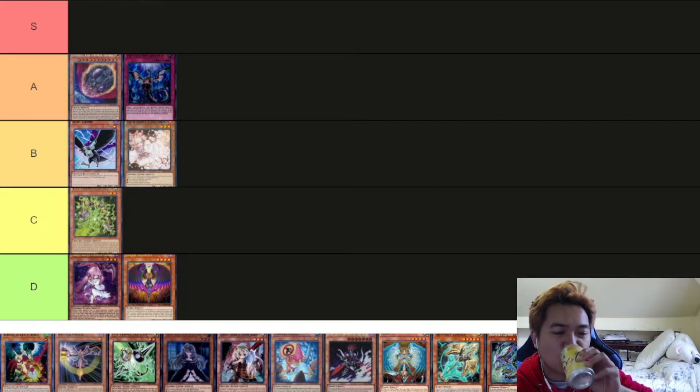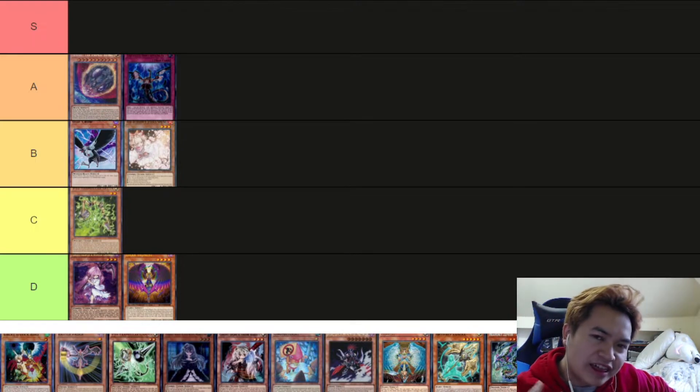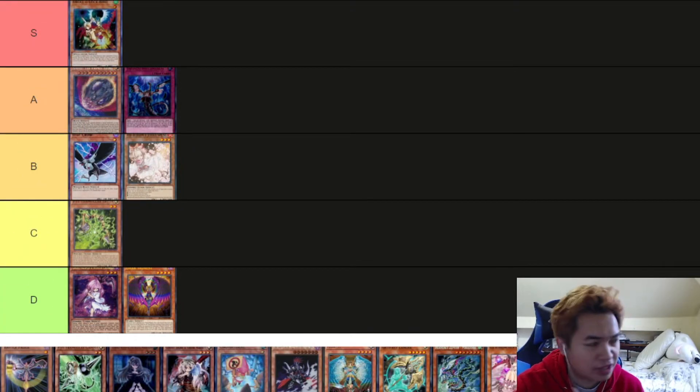Droll & Lock Bird. In my opinion, Droll & Lock Bird is hands down one of, if not the best, hand trap in the format. It hits practically every single deck — Drytown, Sorcery Soul to a degree, destroys Flundereeze, hero players especially now that DPE comes out, and Phantom Knights to a degree as well. It's just a killer card — S tier. It does everything you want. If they have Crossout or Called by the Grave, cool, that's fine. But if they don't, GG's. This can straight up end games.